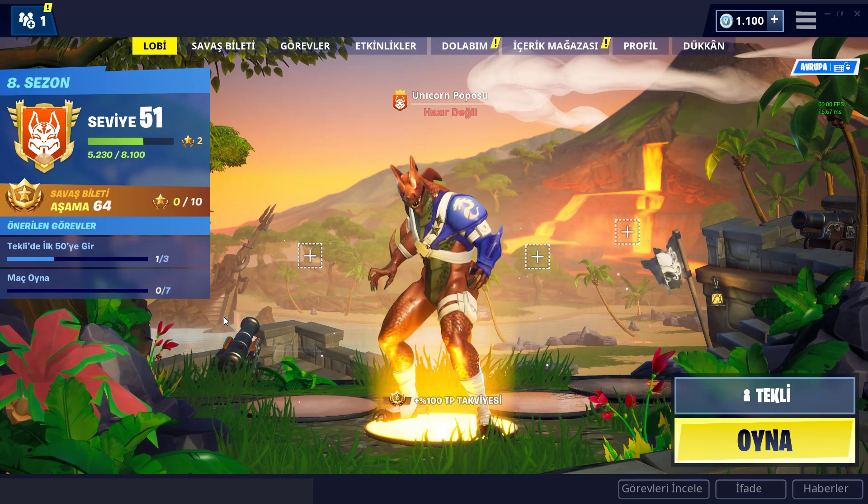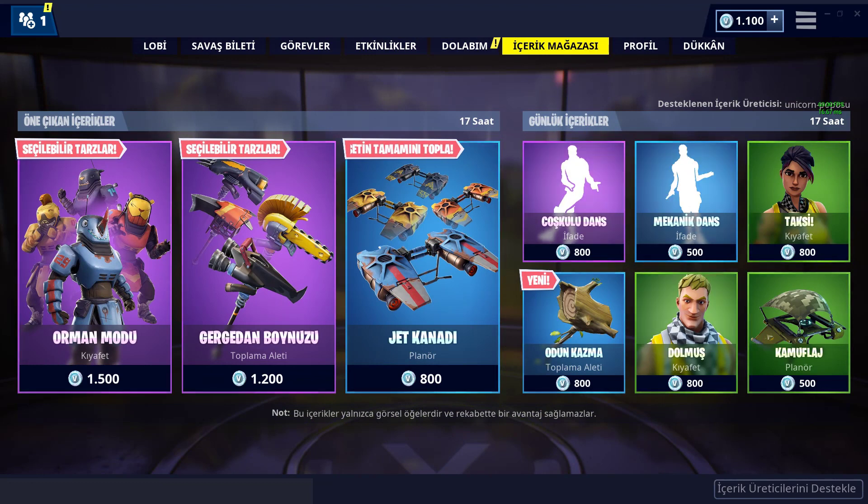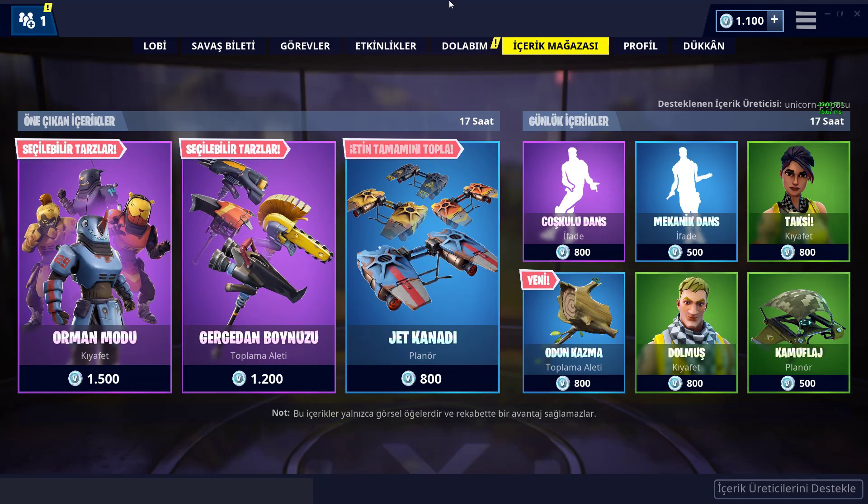Bu arada çekilişimizin açıklanmasına son 3 gün arkadaşlar. Çekilişe nasıl katılıyorsunuz? İçerik mağazından herhangi bir şey alırken Unicorn Trip kodumu kullanıp bu alışverişlerinizi bana Instagram'dan attığınız zaman katılmaya hak kazanıyorsunuz. Çekilişte başlangıç paketi olmayanlara başlangıç paketi, olanlara ise 1000 papel verilecek, çok güzel bir çekiliş.